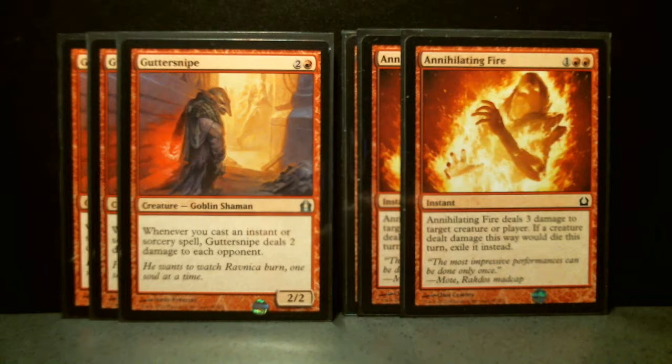Annihilating Fire is an instant. It deals three damage to target creature or player, and then if a creature dealt damage this way would die this turn, you exile it instead. That can be useful for creatures that use the graveyard.